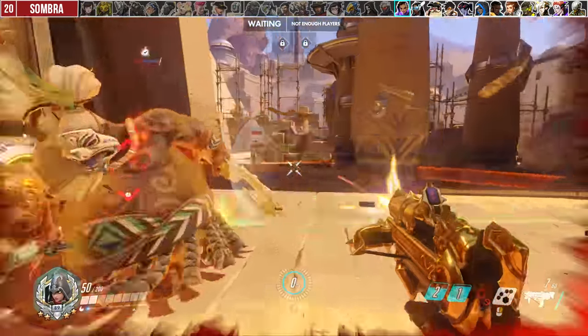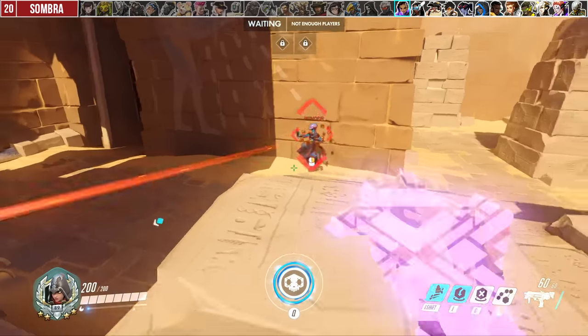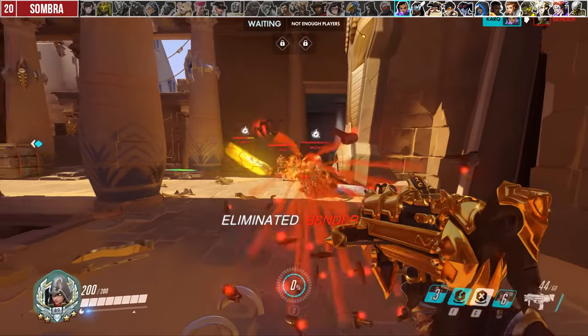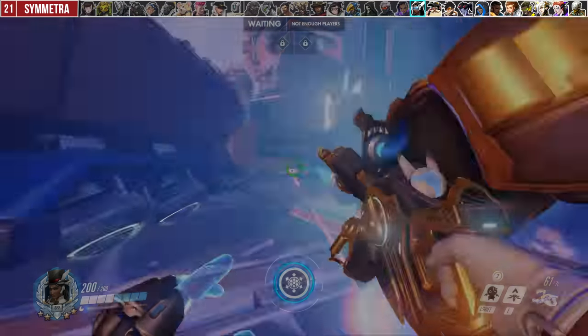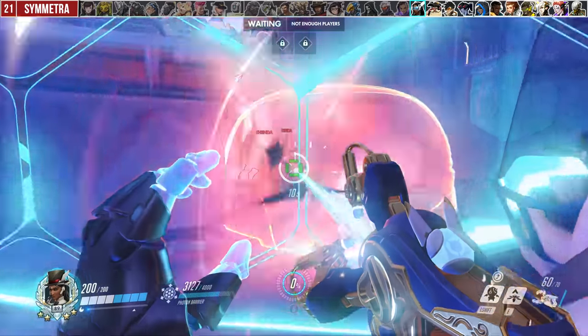For Sombra, her EMP is a very team-oriented ultimate and using it without a plan ahead of time is a sure way to lose a ton of its value. You need to account for enemy supports such as transcendence or sound barrier — force it out or hit them with it — and ensure your team is ready to follow up.